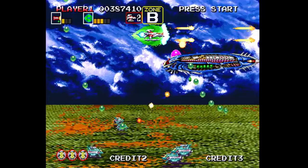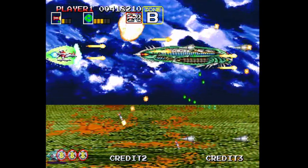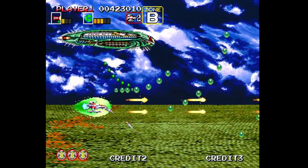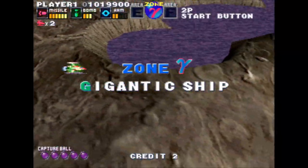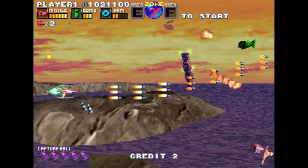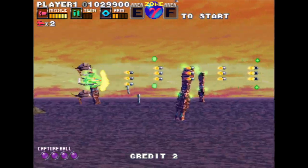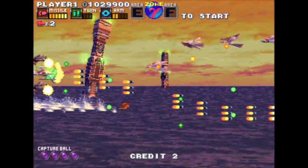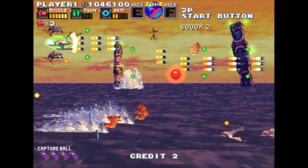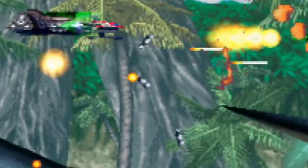One of the most satisfying features from Darius Gaiden was the ability to capture captains of each zone and recruit them to fight alongside you. G Darius takes this idea and runs with it. Gone are the black hole bombs, and in their place are capture balls. These can be used to mind control almost any enemy and get them to fight alongside you. Each enemy has a different effect — some acting as shields, some firing forwards, some backwards, others with homing.